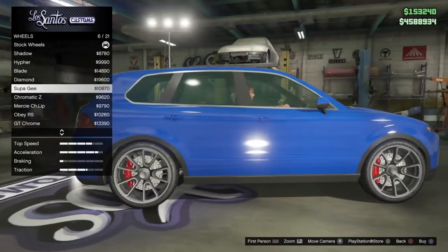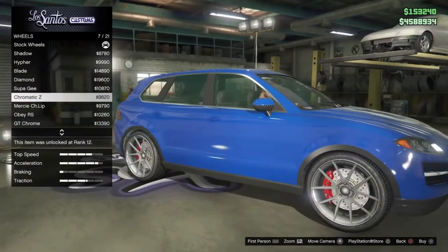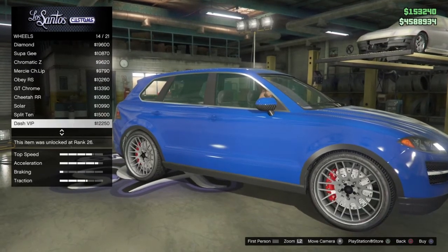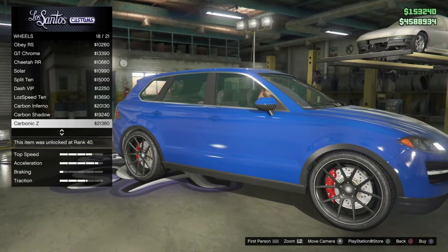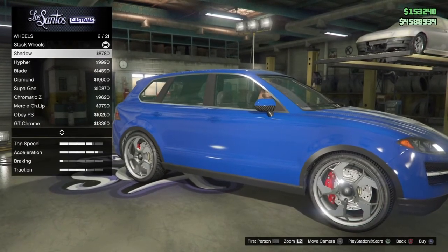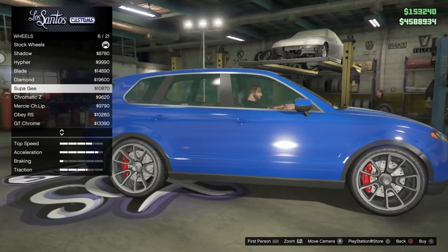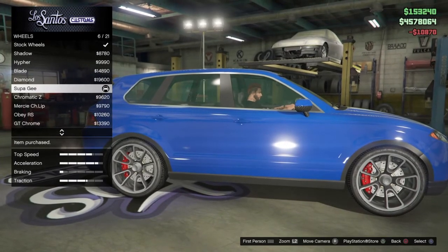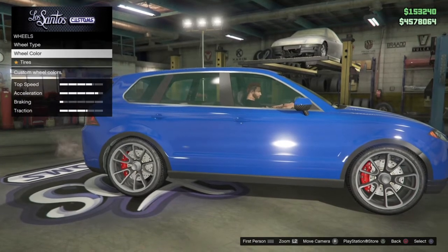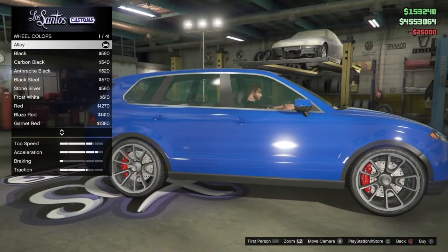We're gonna choose one of these bad boys. Oh, that actually looks sweet — the Super G. Let me look through them real quick. I don't really care for carbon fiber wheels. These Super G's right there — I'm gonna go ahead and get them. You see how they've got black in them? That black is not gonna change. Let's get the tire enhancements on, then wheel color.